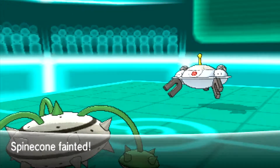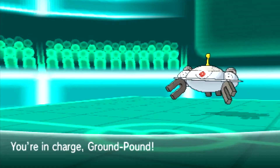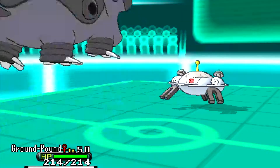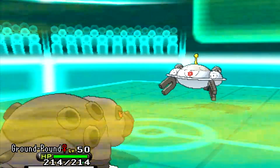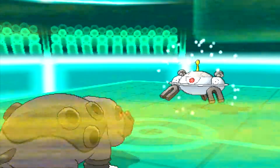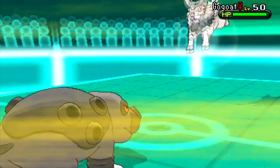So it's 4v5 and I don't have Sandstorm up. I bring in my Hippowdon, which is holding the Smooth Rock to make Sandstorm last nine turns. My Sandstorm gets set up. He switches not wanting to die to an Earthquake and goes into his Gogoat.